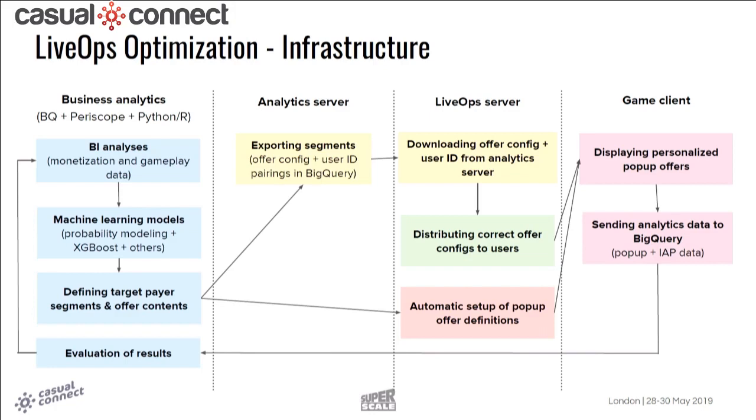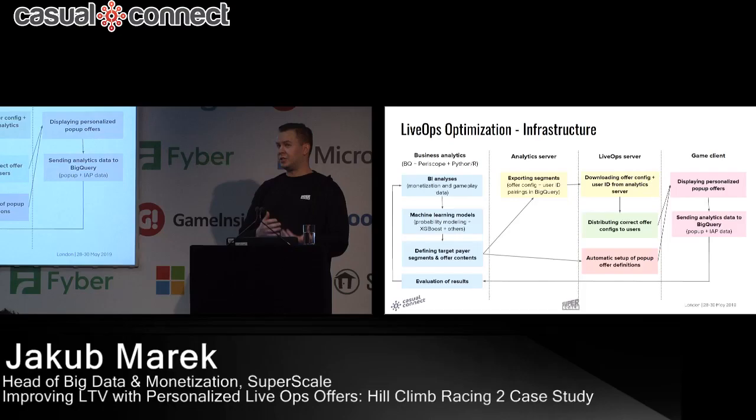For a high-level look at our infrastructure: the important part is the business analytics side, where the logic happens. We start with understanding of players — how they react, their purchasing behavior. This feeds into machine learning models that output offer configs and user pairings. On the distribution side, the client requests what offer it should show at a given time, the server delivers it, it gets displayed, and we get data on offer impressions and purchases. That data feeds back into our systems for evaluation, and the cycle starts again.